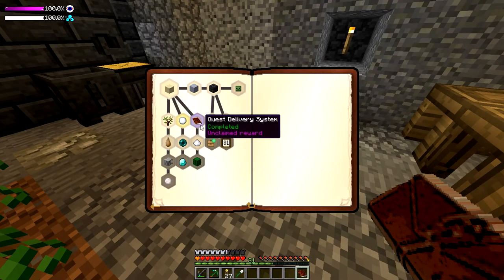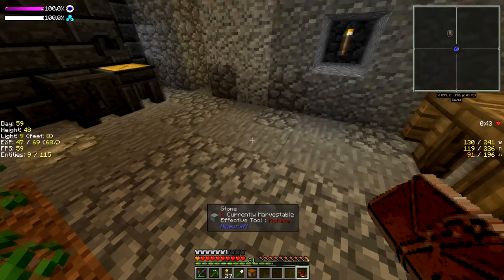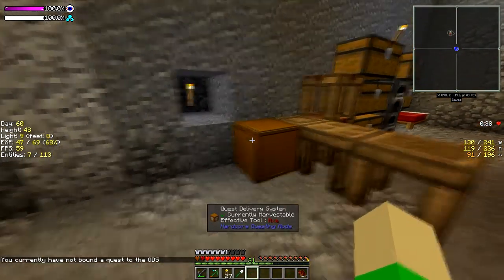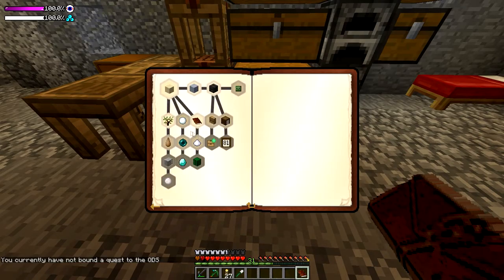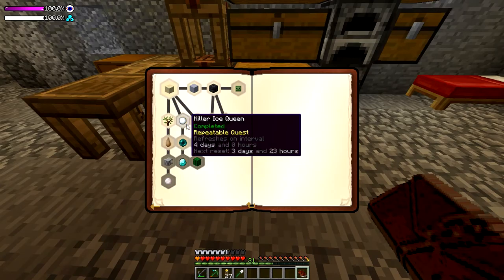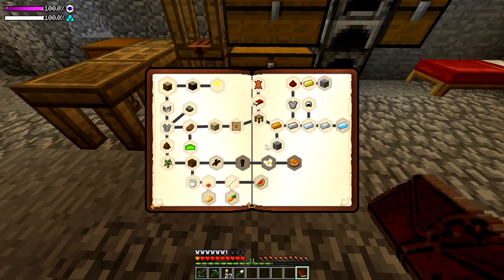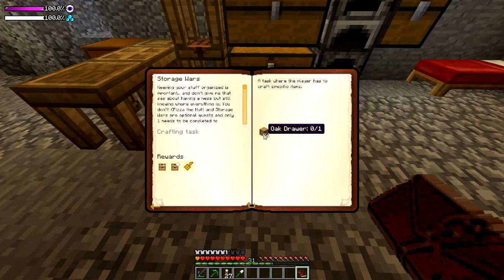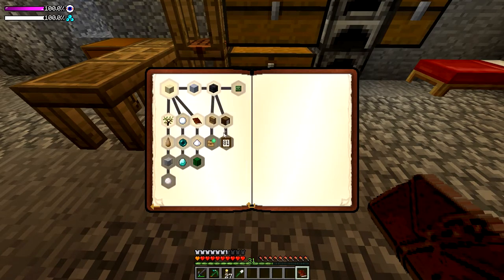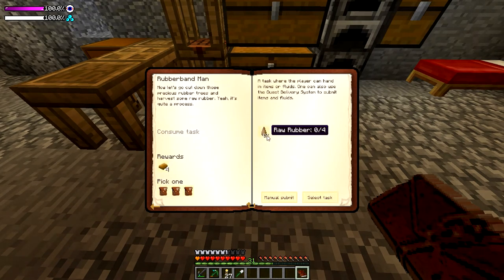The next quest is 'Quest Delivery System,' which I've kind of completed — it's going to detect this book of mine. Claim the reward. Then 'Storageware' — I need an oak drawer where I'll get draw keys, a storage upgrade, and an upgrade template. Then 'Jabba' — the barrels. And I need rubber from a rubber tree. I need to kill a total of two endermen — I've killed two endermen already.